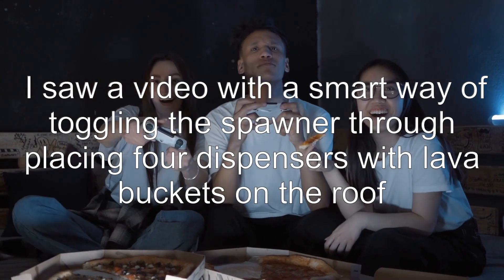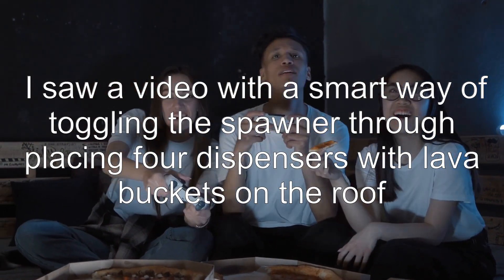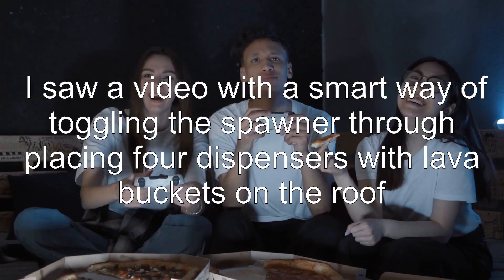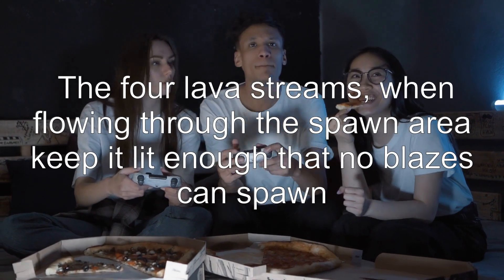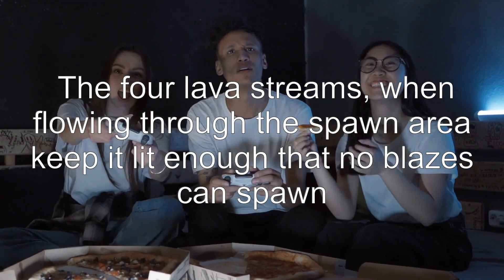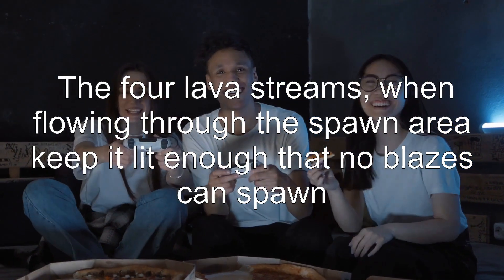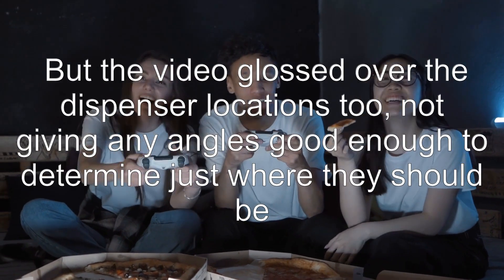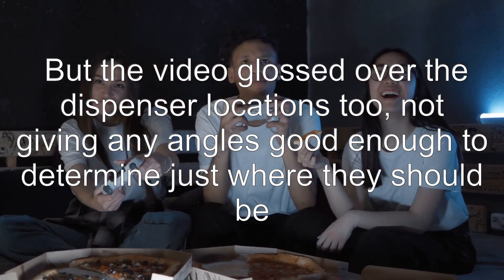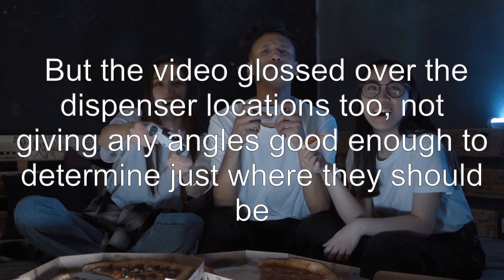I saw a video with a smart way of toggling the spawner by placing four dispensers with lava buckets on the roof. The four lava streams, when flowing through the spawn area, keep it lit enough that no blazes can spawn. But the video glossed over the dispenser locations, not giving any angles good enough to determine just where they should be.